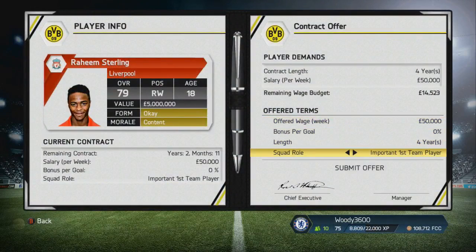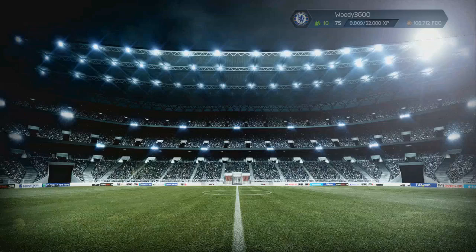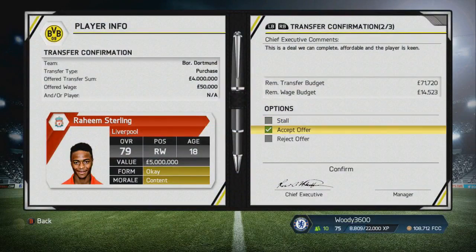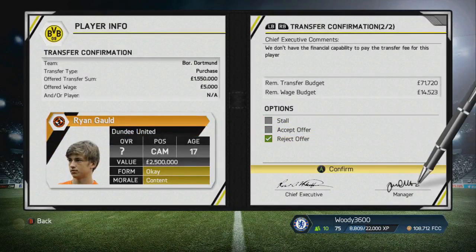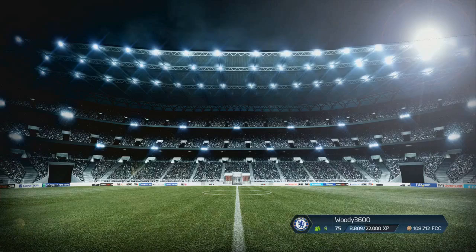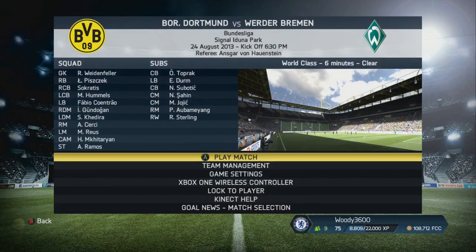The offer was accepted from Raheem Sterling — £4 million. I was expecting him to ask for a bit more wages, but he just wanted me to match what he's currently on at Anfield: £50,000 a week, which we're more than comfortable affording. We basically rinse our transfer and wage budget and bring in Raheem Sterling. Unfortunately we have to reject the offers for Ryan Gold from Dundee United and Bacali from PSV — we simply cannot afford to bring both in. Maybe we'll look at more options in January, especially if we get through the group stage of the Champions League, which could free up an extra £10 million.